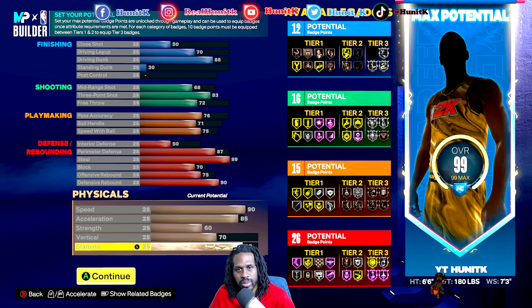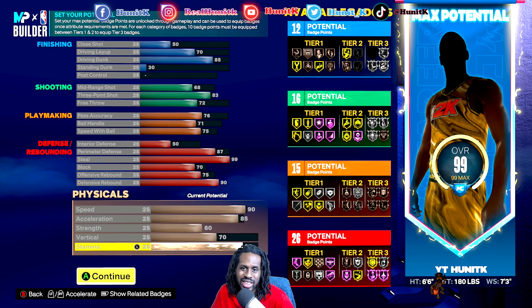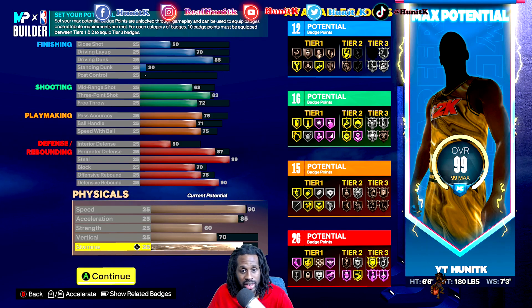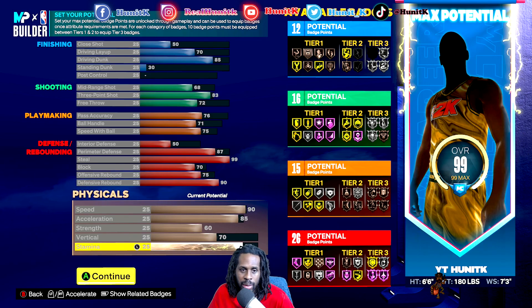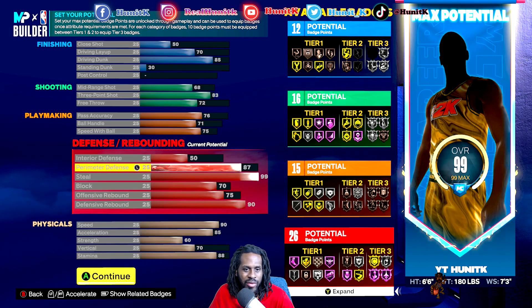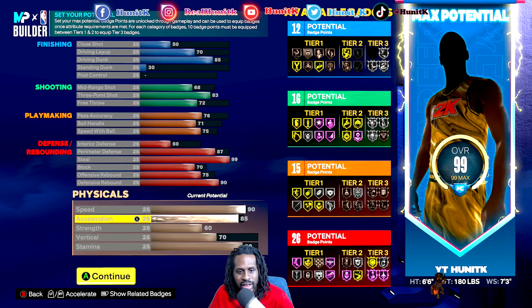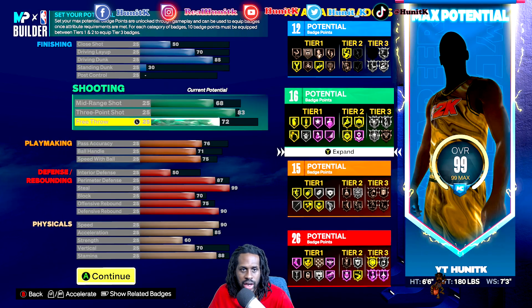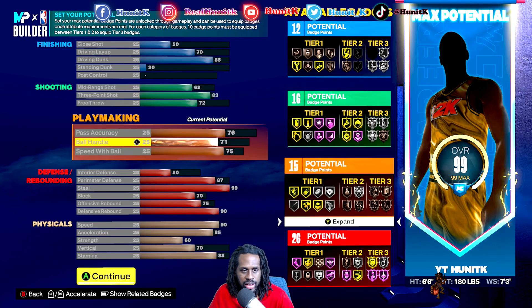So we got 12 finishing, 16 shooting, 15 playmaking, 26 defense. If you got the pie, you can manipulate it a little more. But listen, this build right here — stop playing — he can do everything on defense. He already got the 90 speed with the 85 vertical, and he got the 83 three-ball so he can hit threes and still finish.